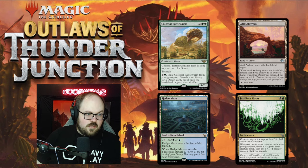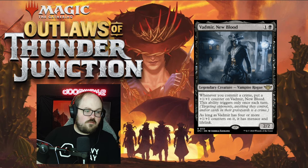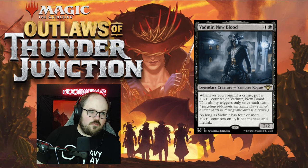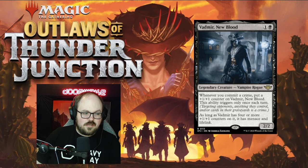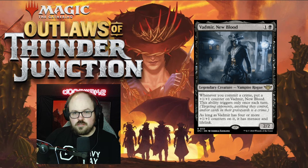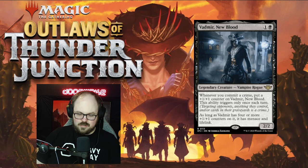Next card is Vadmir New Blood — a 2/2 for one black and one colorless, a legendary vampire rogue. Whenever you commit a crime you put a +1/+1 counter on it. Unfortunately they put the line of text that this ability only triggers once each turn, which is kind of the bane of my existence at this point having gone through every single card in the set — that is the line of text I least want to see.